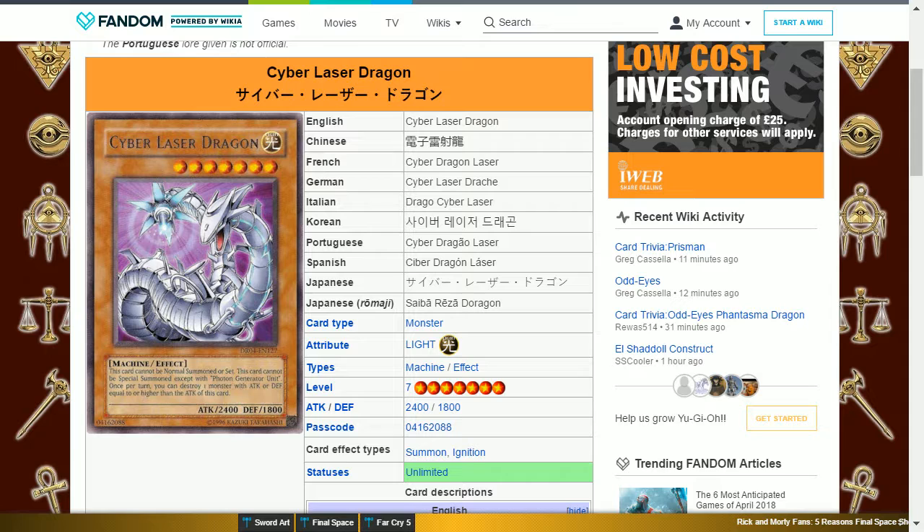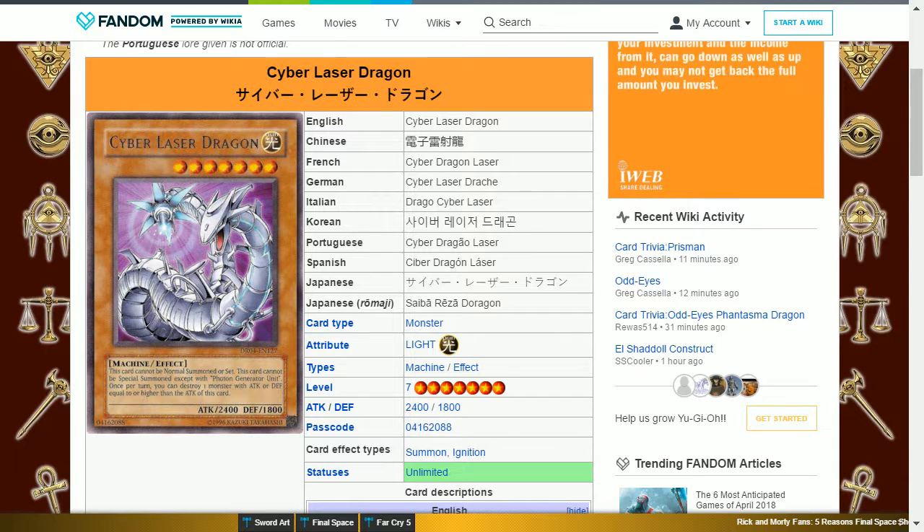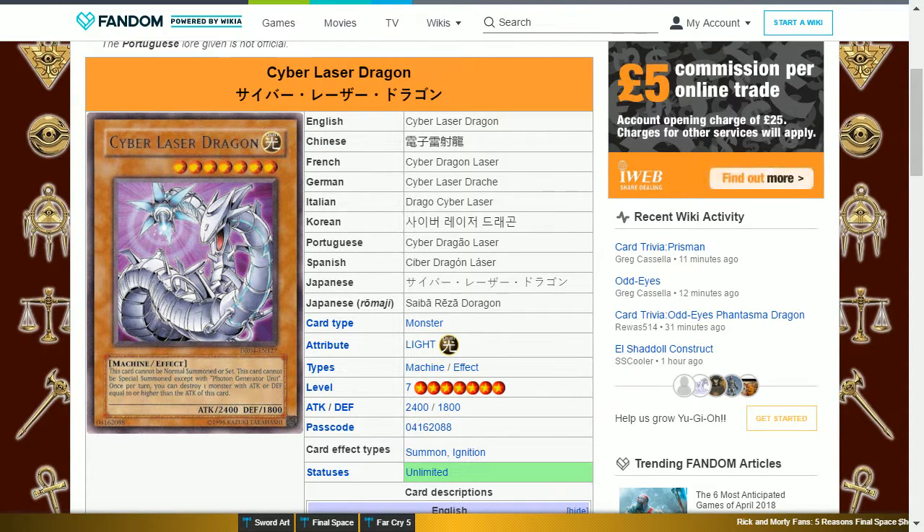Cyber Laser Dragon is a Secret Rare. It is a Light Machine level 7 with 2400 attack and 1800 defense. Its effect is: this card cannot be normal summoned or set. This card cannot be special summoned except with Photon Generator Unit. Once per turn, you can destroy one monster with attack or defense equal to or higher than the attack of this card. This card is able to get rid of something stronger than itself by its effect, helping to clear your opponent's field of their better monsters.